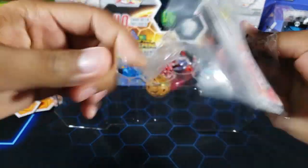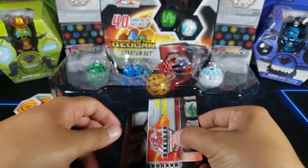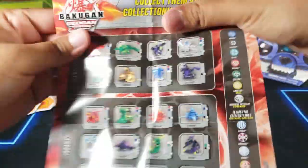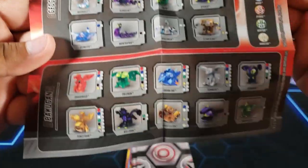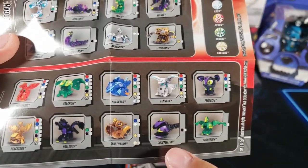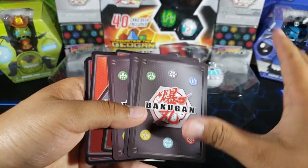Very exciting — all the new Bakugan are coming out and this is one of the newest Geogun Brawler packs. Here's the most updated list for Bakugan Geogun Rising — you can pause the video if you want to take a look. Some new Bakugan and some new cores as well — some ultras and cores. We'll leave all the character cards to the side and take a look at the action cards now.